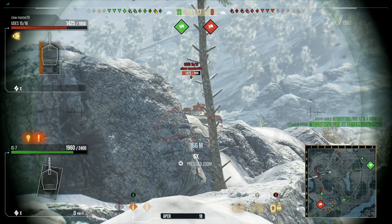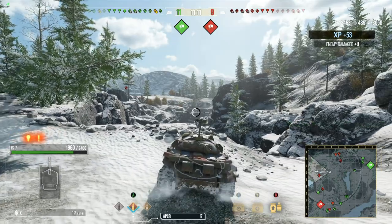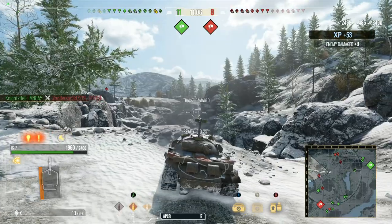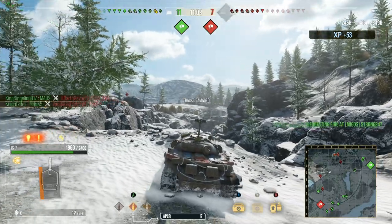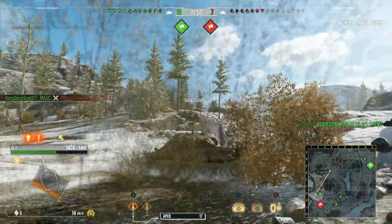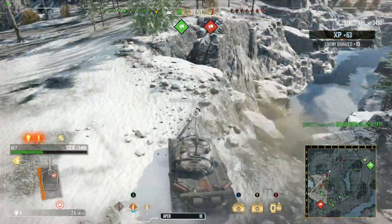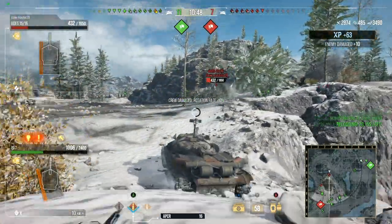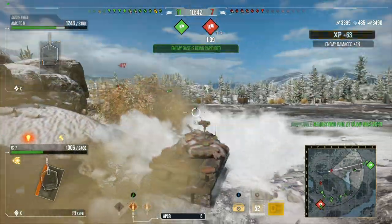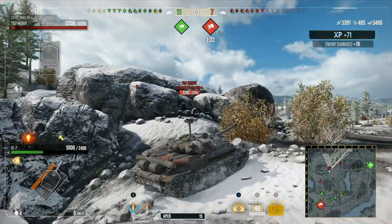I've never tried to pen the Yude's hatch — I don't know if I can. Look at that repair time — would you prefer repair time or anything else in this tank? You can't beat the track repair when you've got that. I'd never have to use a repair kit to repair my tracks. 417 damage from a 490 alpha — that's one heck of a low roll.